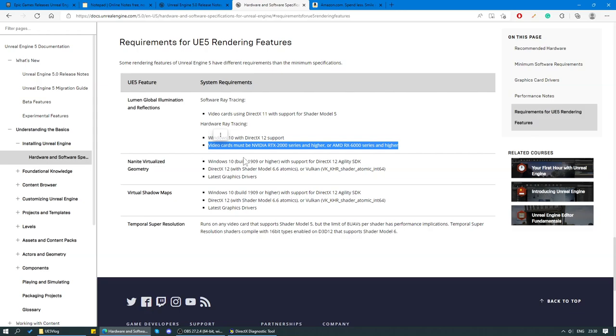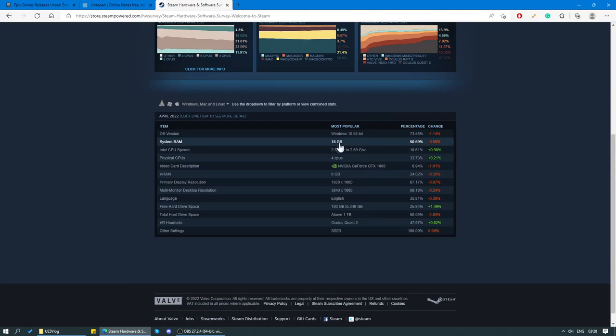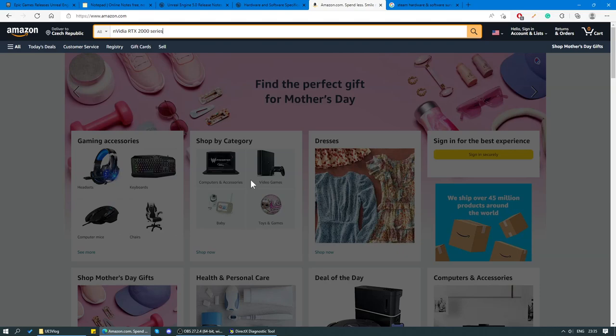So let's check out the Steam hardware and software survey and see what the average Steam user is working with. As of April 2022, your average Steam user has 16 gigabytes of RAM, a 2.3 to 2.7 gigahertz CPU with four cores, and an Nvidia GeForce GTX 1060 video card — exactly the same one that I have — but with 8 gigabytes of video RAM, whereas I only have 6. So I'm pretty much in the same boat as everybody else.